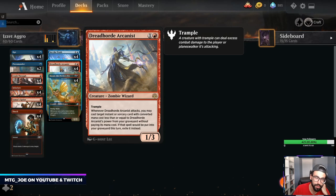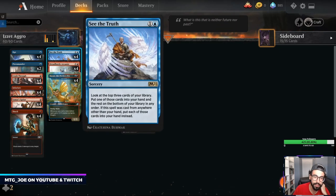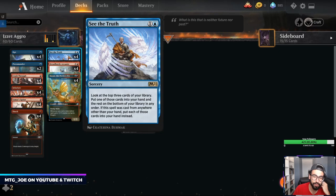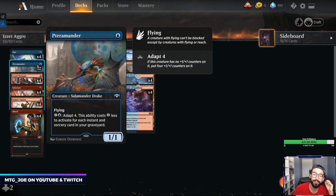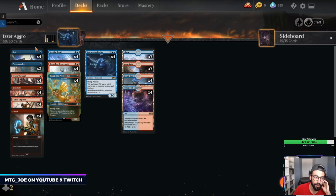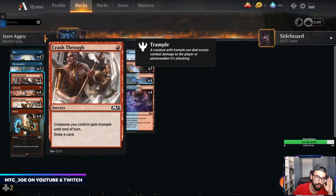Instants and sorceries — we have a number of ways to give things haste. A cool interaction is with Dreadhorde Arcanist: when it attacks, if it's got two power, you can cast See the Truth from your graveyard and put three cards into your hand. We're playing a couple of Terramanders, just to have some density of creatures, and then a bunch of cheap spells — Opt and Crash Through both draw cards.